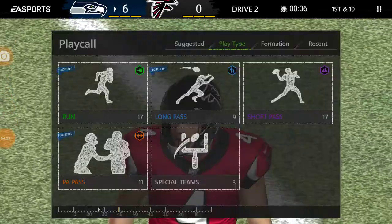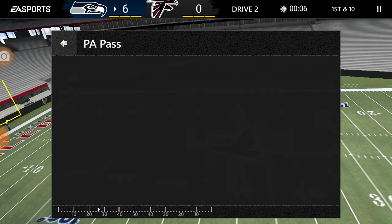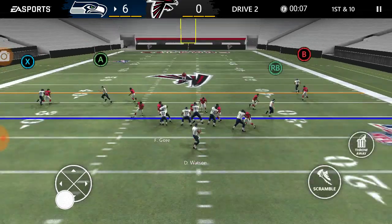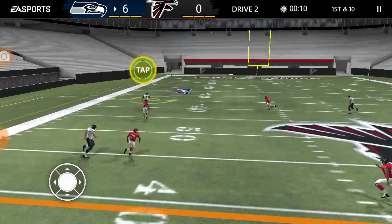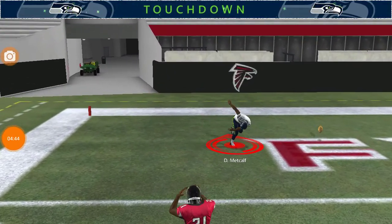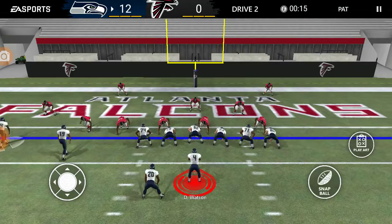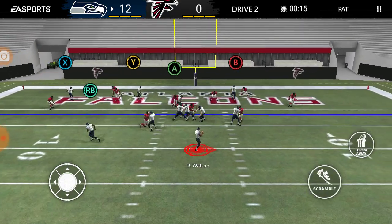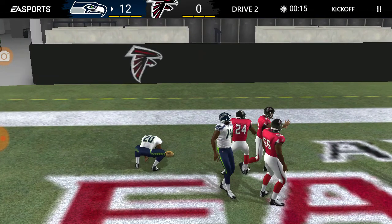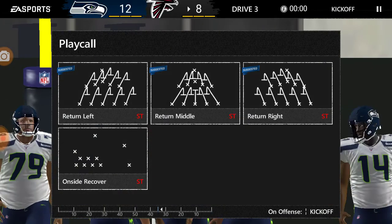Alright guys, we are back. We're about to do something here. One safety back — let's see what happens. DK Metcalf going with the deep ball — got him! Easy money, he's gone! He's gonna take it to the house and we get a screenshot. Let's go! Trying for the two-point conversion — almost picked off. That happened last time too.